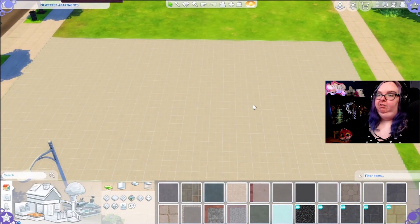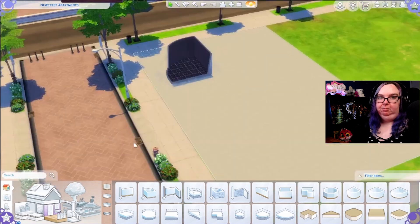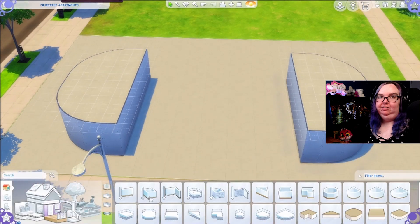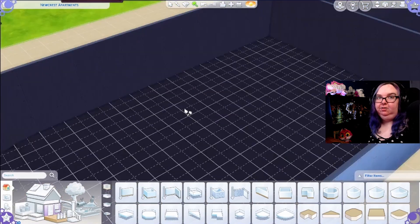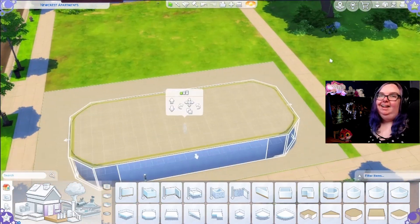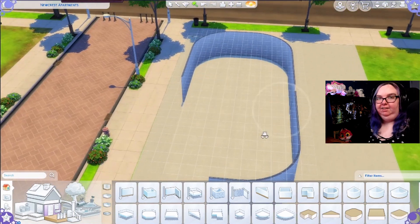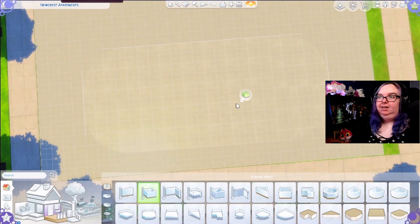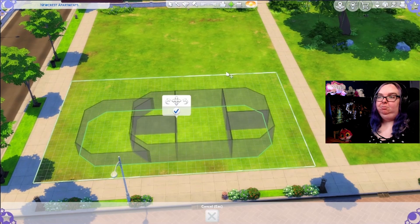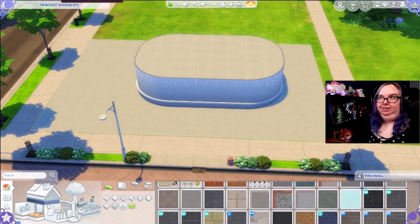This build is called the Loveday Diner on the gallery and I built it in Newcrest because it's really just one of my favorite worlds to build in — there's nothing going on here. The problem with trying to build in other worlds is that there's a very distinct style going on in those worlds. All of the builds kind of look like they're part of one thing, so it's a little hard to build outside of that style because it looks a little strange and doesn't flow as nicely.